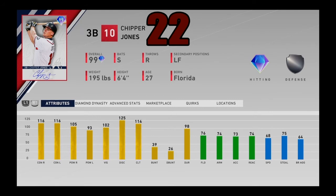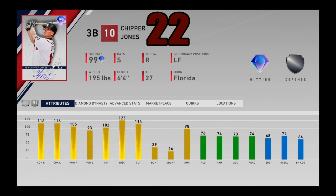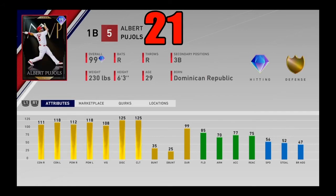At number 22, we got 99 overall Chipper Jones, a Flawless reward. People will remember this card for sure. He's an absolute slugger, one of the best switch hitters in the entire game. People just don't stop talking about the Chipper Jones card because he is a beast, despite the bad fielding and not stellar speed at third base. He doesn't even have the greatest hitting attributes — not a single hitting stat besides discipline goes above 120. But he plays way above those attributes. He's got a beautiful swing. I used him in three at-bats and he got two hits. He just rakes. Coming in at number 22.